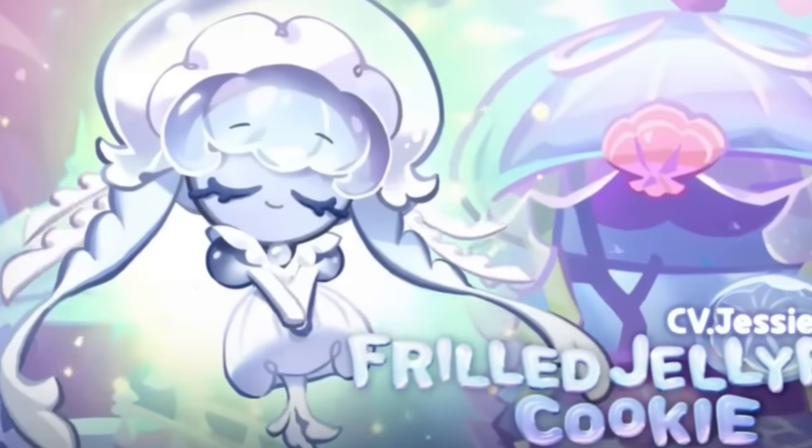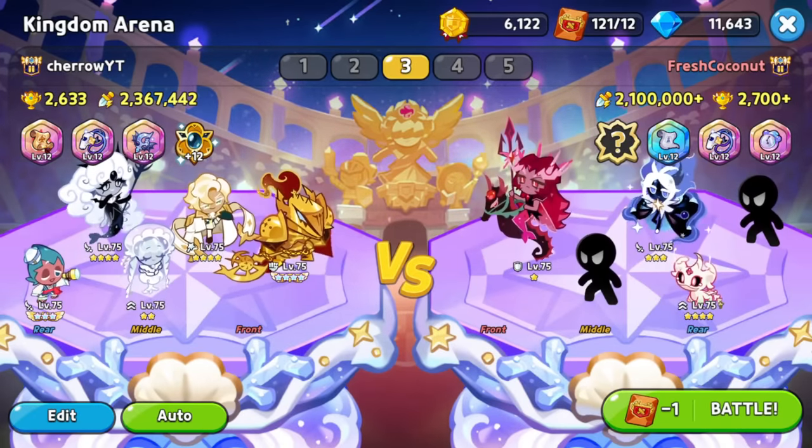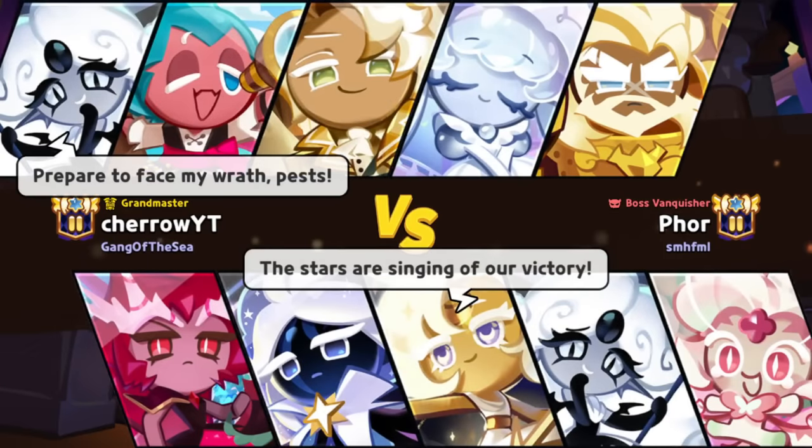Frill Jellyfish just got released, and I think she's one of the counters to Crimson Coral. In order to see if this is true or not, I'm gonna fight her with this new Frill Jellyfish team. Is it even possible to defeat Coral without using her yourself? Well, let's see.